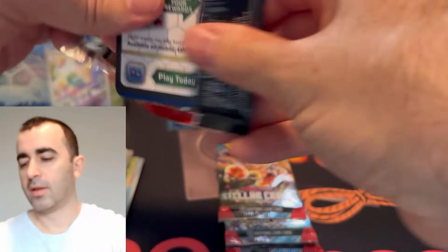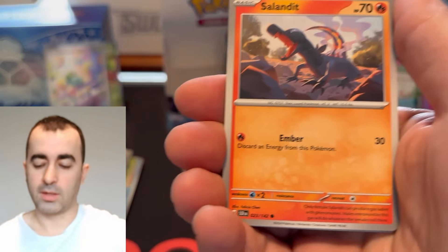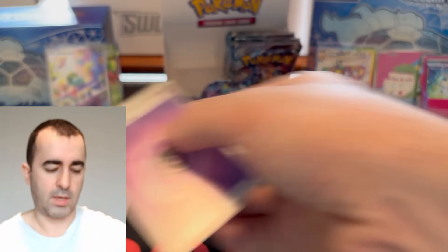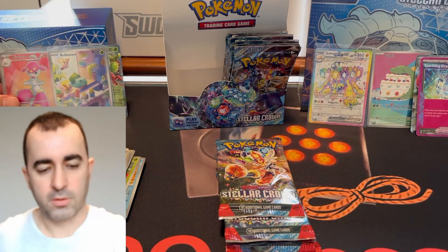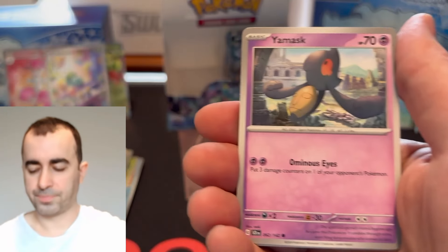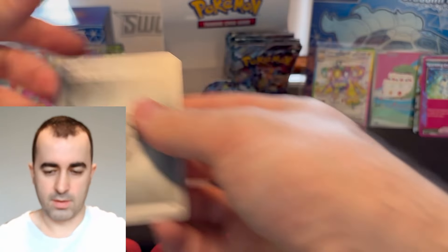Two illustration rares! Sometimes I don't get many in a booster box. In Temporal Forces, 100 packs, I was getting like one illustration rare per booster box. Oh nice, another full art — Machamp EX! That is a full art. Let's go! I like getting lots of hits, I'm all about the hits, especially illustration rares. Because I'm trying to collect all of the illustration rares in Scarlet and Violet — it's a massive task. Just beautiful arts. The more I get, the better and the fewer I have to buy.